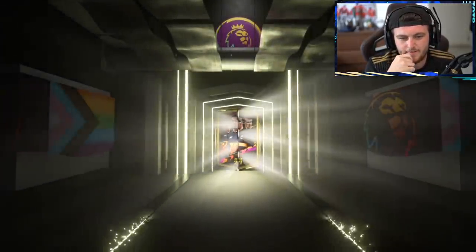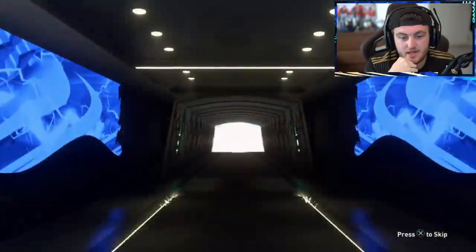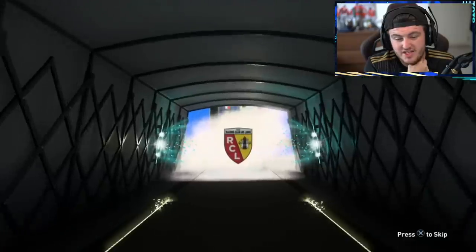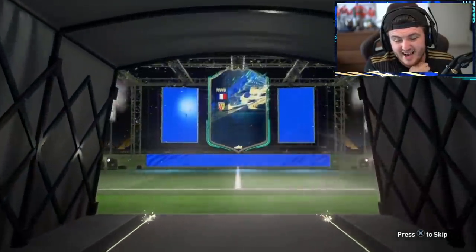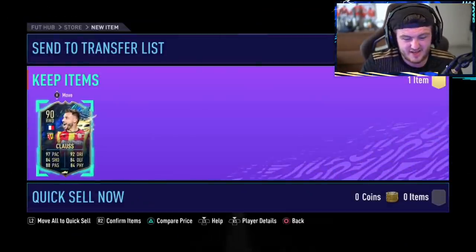This is where we want something big. Come on, EA. French again. Right wing back — Klaus. That's close. You've got two players that link to each other, small win in that regard. We've got the next pack now.